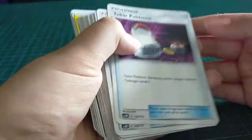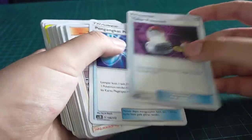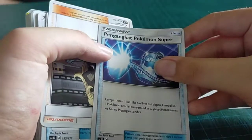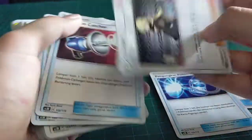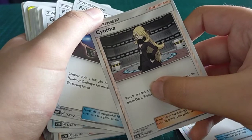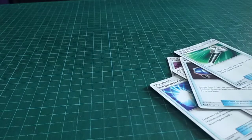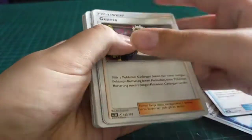This pack is upside down. We got a trainer card — we got Cynthia, Pokemon Catcher. We don't care about trainers, we just want Pokemon.